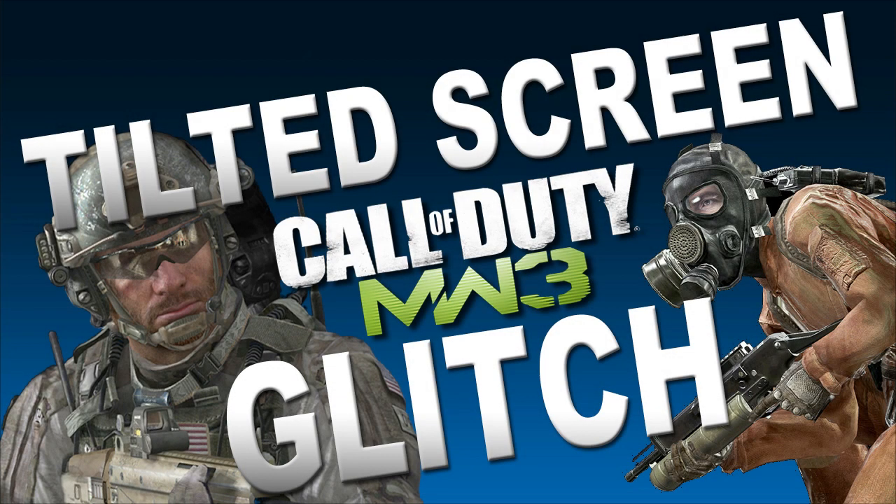Hey guys, it's Chris from Tech Takedown and in this video I'm going to be showing you a simple but somewhat pointless glitch in Modern Warfare 3. Now I'm sure many of you are familiar with the silent shot that allows you to tilt your screen, but this glitch will allow you to tilt your screen without having to hold down any buttons. Unfortunately, this can only be done in a private match and only in game types where you have to pick something up, such as Capture the Flag, Search and Destroy, or Sabotage.